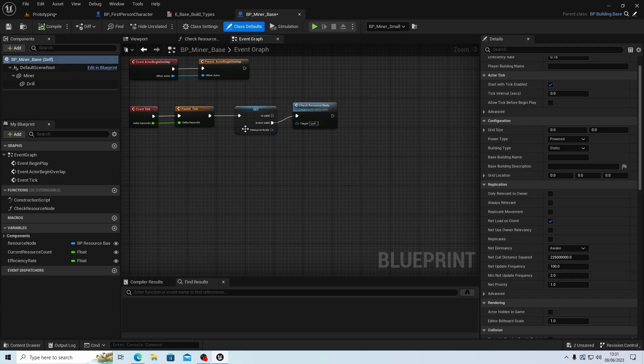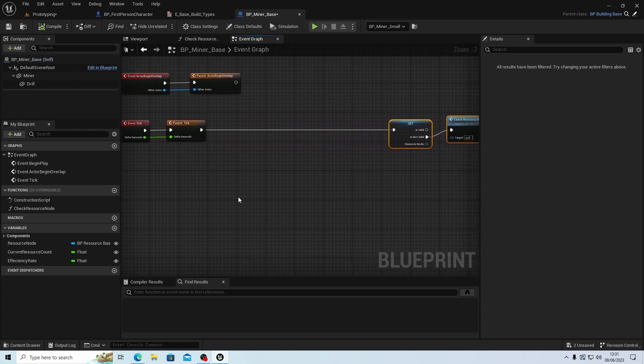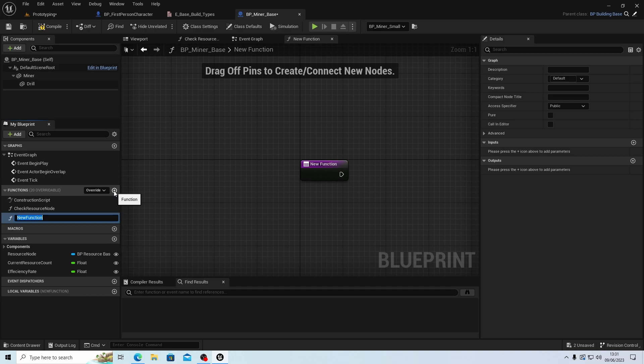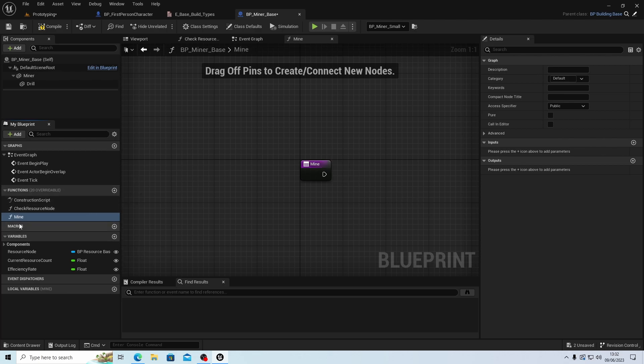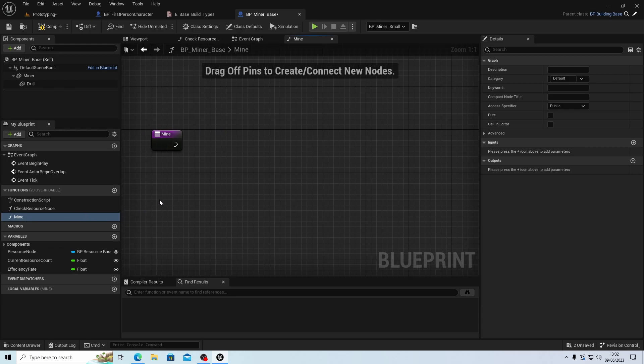I'll show you what this means so you can understand it. We have 'get resource node' — I might need to move this to the end rather than drag extra nodes. We're going to set up a function first and call it 'mine', because that's what it's doing when it's mining.